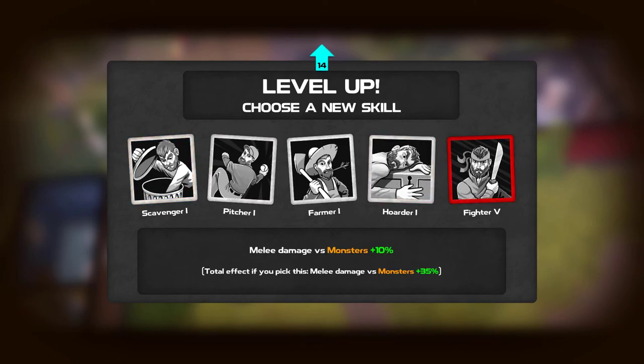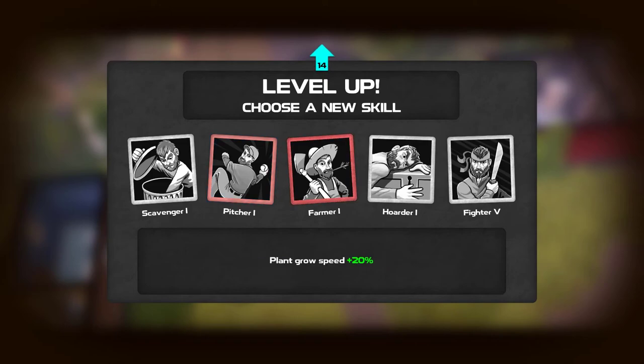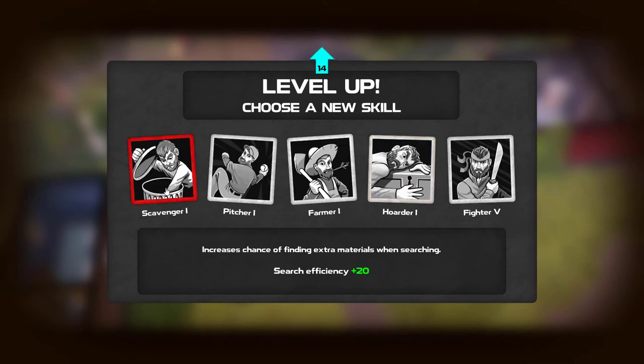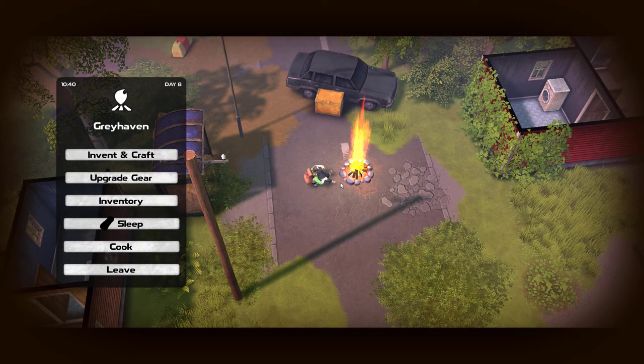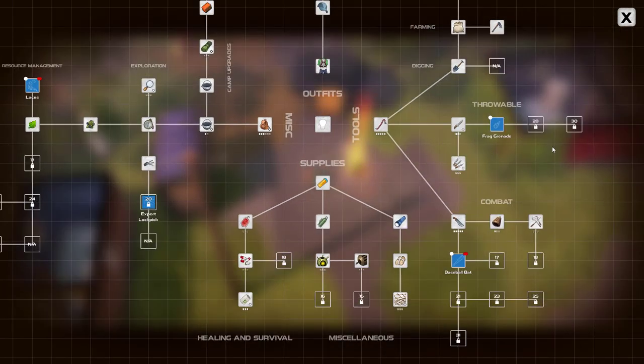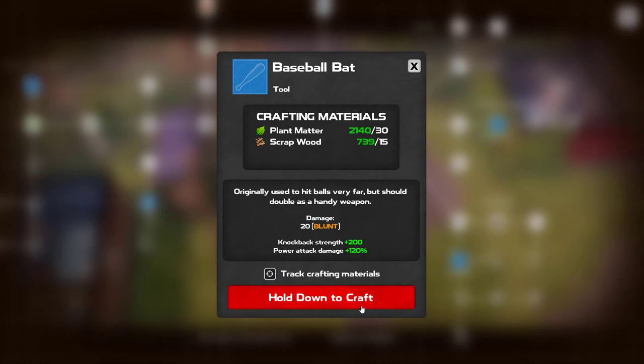Without further ado, let's get going. Fighter's always nice, but we haven't found a place that we can farm yet. So even the farm, we can't farm - it's hardly worthwhile. Fighter is the only one that's really tempting to us. However, since we're level 14, can't we get a thing? Isn't there a thing we can make? A baseball bat.